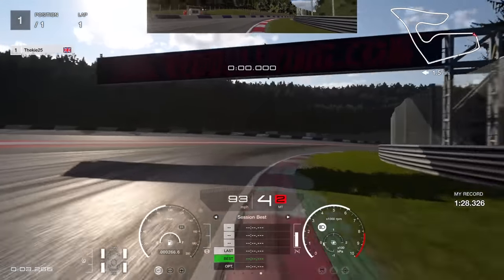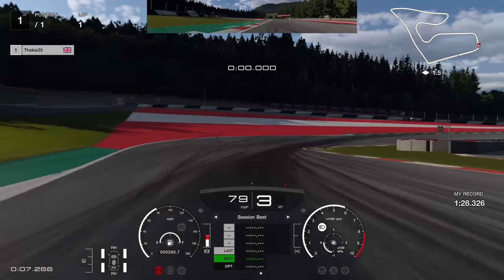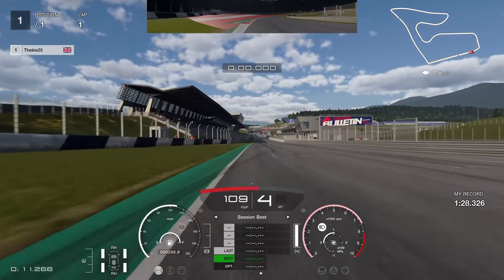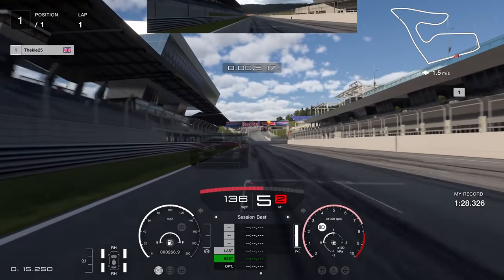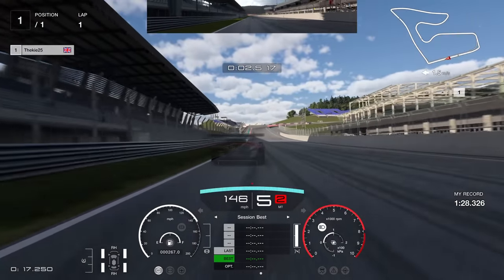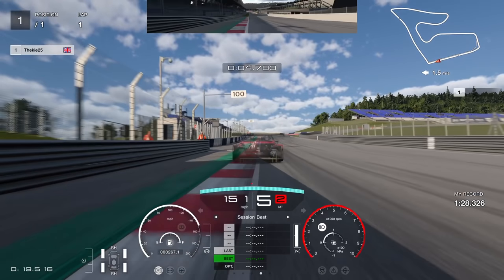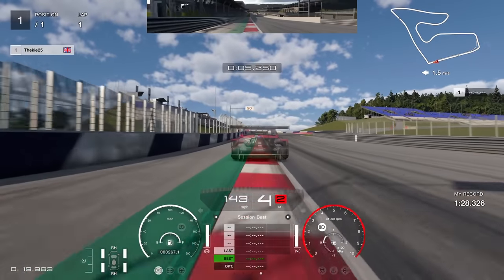First things first: make sure you get a good strong exit from the final corner on your starting lap to carry a little more speed down the straight. At the end of the straight, look for the 100 board — you're going to brake just short of that 100 board. Use the full width of the track to rotate the car in, going all the way to the left as you approach the corner.